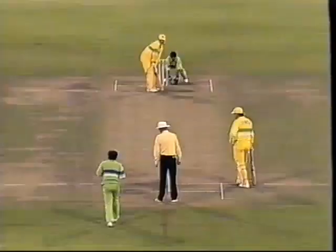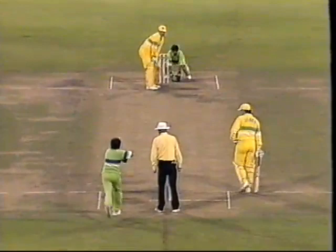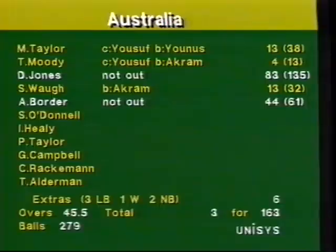Border! Border! There it is — Dean Jones punches the air, Allan Border a little more sedate. That was a great performance from the Australian pair, Dean Jones and Allan Border. At one stage I can assure you it looked as though Australia were deep in trouble. In years to come when people look at those scorecards they'll say Australia won very easily — well, it was easy in the end but it was tough going early on. Australia 3 for 163 from 45.5 overs. Dean Jones 83, Allan Border 44 from only 61 balls. I thought that was just about the key to Australia's victory — that Border came in and made it quite clear he was going to take charge, and Jones worked off that. They put together a magnificent unbeaten 109 from 105 balls.